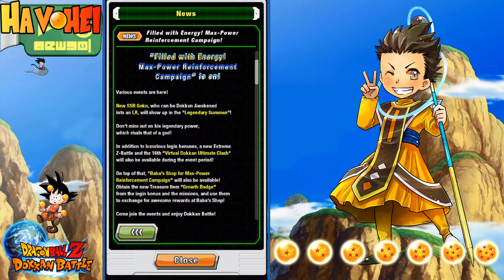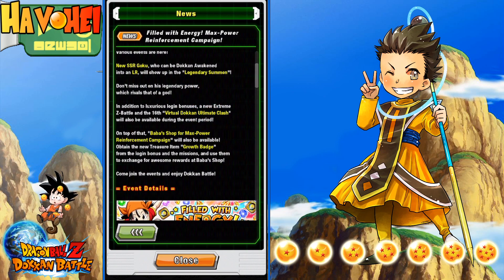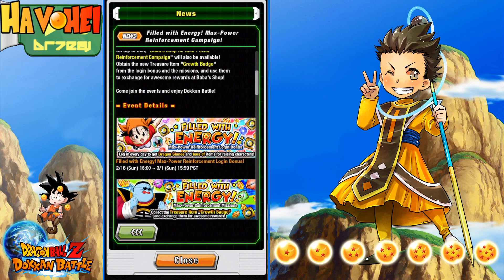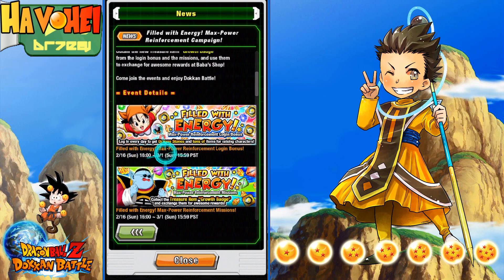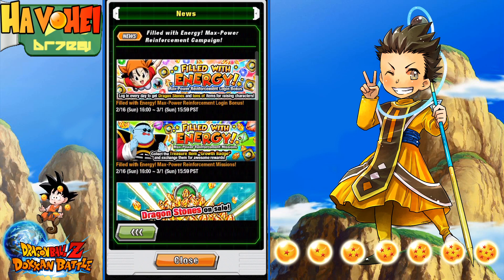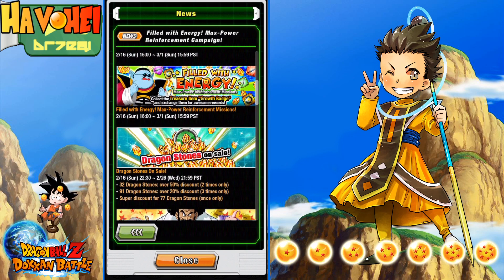We already know most of this information but we do have a huge announcement during this — an EZA that we were expecting sooner than later, and it's coming in this celebration. So we already know that we're gonna get LR Godku. We are gonna get a new Virtual Dokkan Ultimate Clash Battlefield and this Growth Badge here as a new item. This is gonna run till 3-1, so 12-16 to 3-1. We have some new missions on the login. We have the Hercule bonus login there, we got some stones which is great, some cell stones.